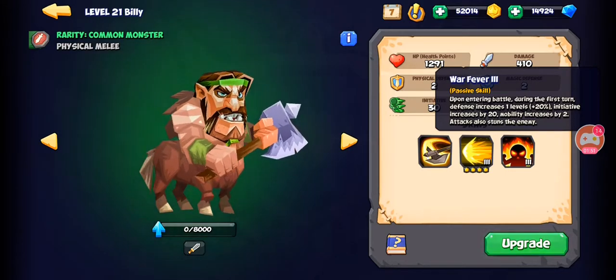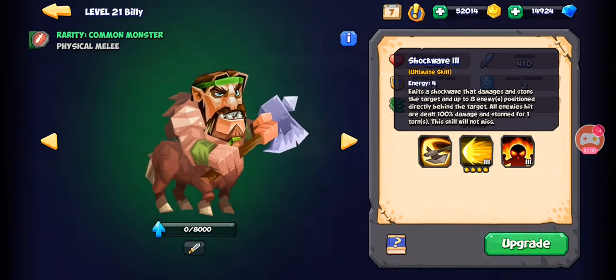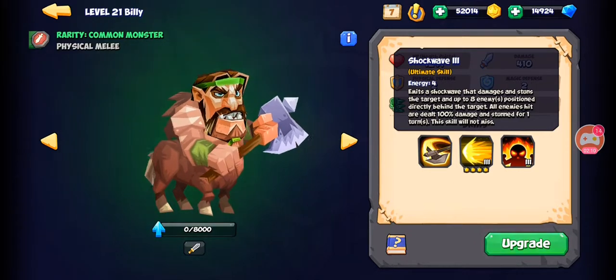His ultimate, Shock Wave, emits a shock wave that damages and stuns the target and up to 8 enemies positioned directly behind it. It deals 100 damage and stuns the target and all enemies behind it in a straight line. It's a good ultimate that requires positioning.